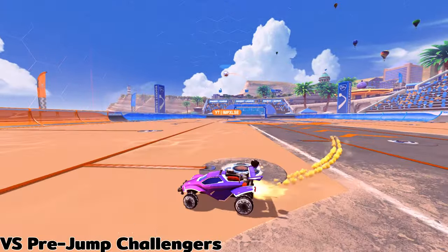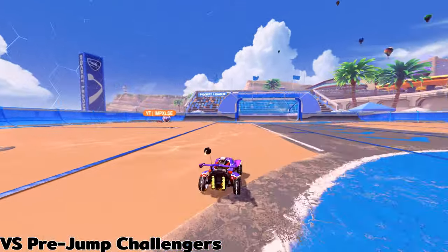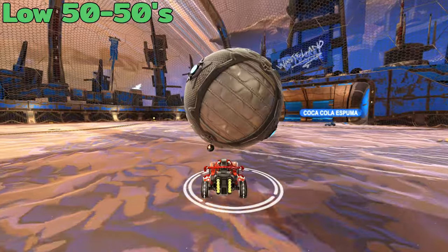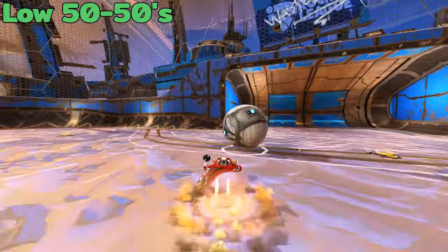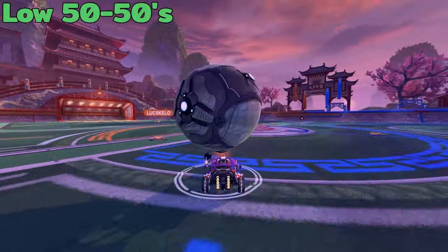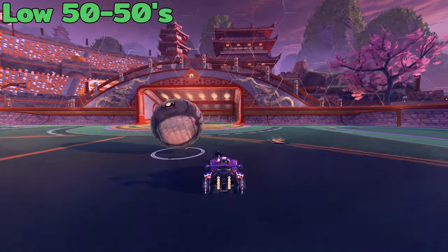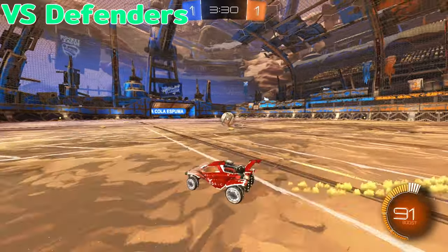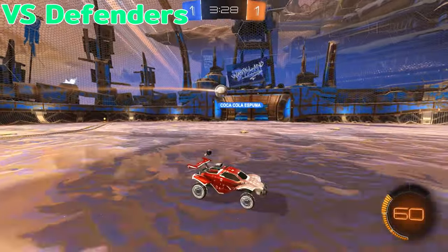If they're pre-jumping you, next time they get close enough, simply slam on the brakes or slow down to drop the ball, then brace yourself for a low 50-50. If they pre-jump you hard enough, you'll see them fly right over the ball. Against shadow defenders and goalies, the hook shot from the previous class is a great tool to use.